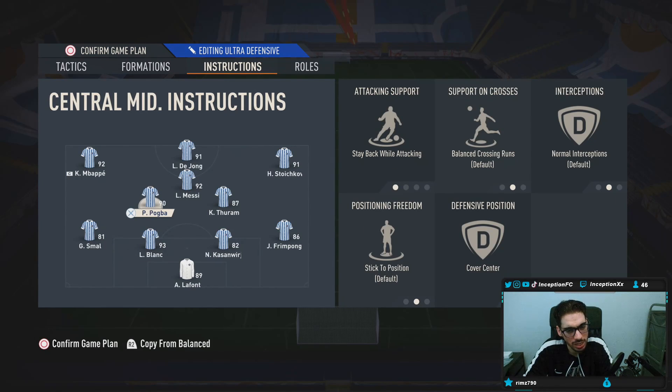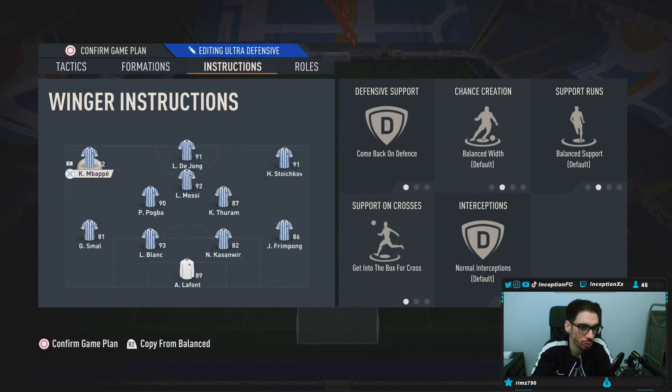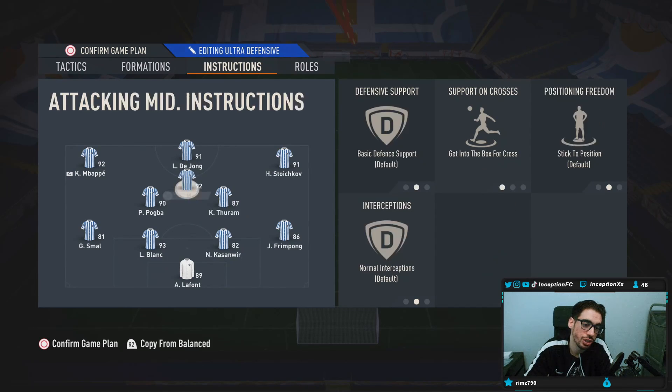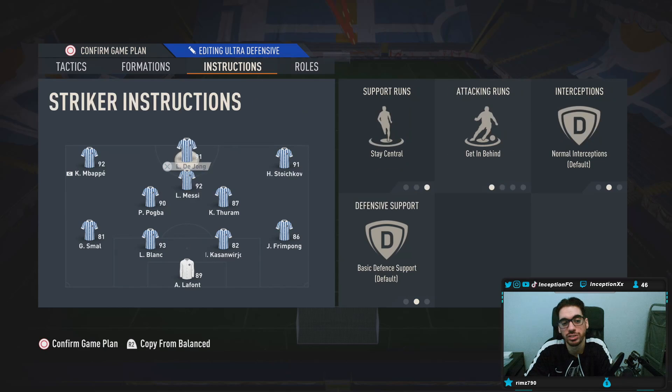Your center mids for this formation — I'm assuming that's center mid, right? 4-3-3. One center mid is on stay back while attacking, cover center. The other one is also on stay back while attacking, cover center. And then you have your CAM as the get-into-the-box, cross player. We're going to be talking about the types of players you want there, because the players I'm using here are not the perfect examples.